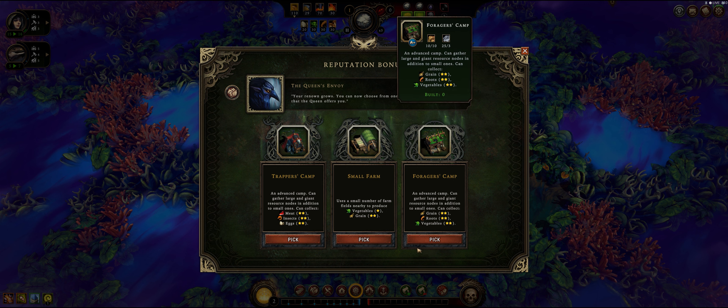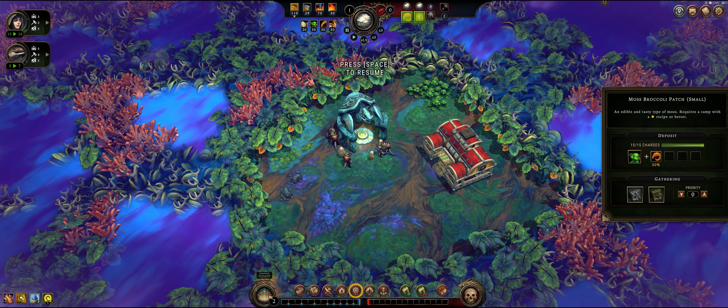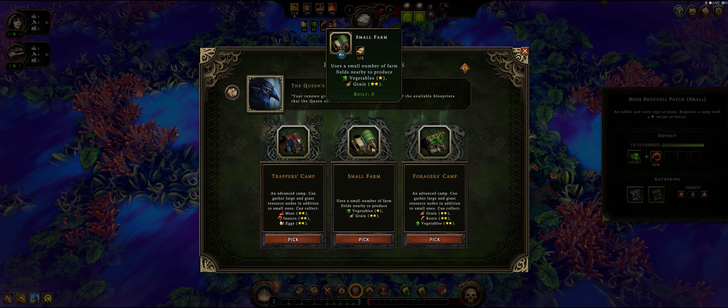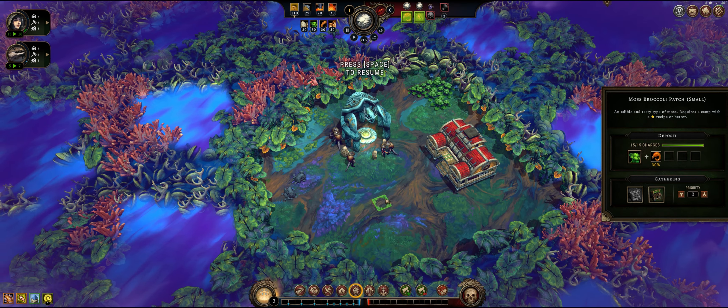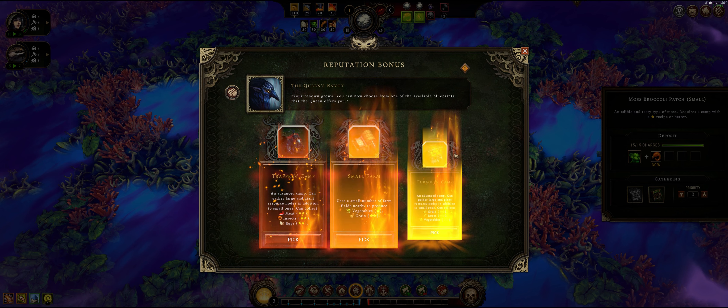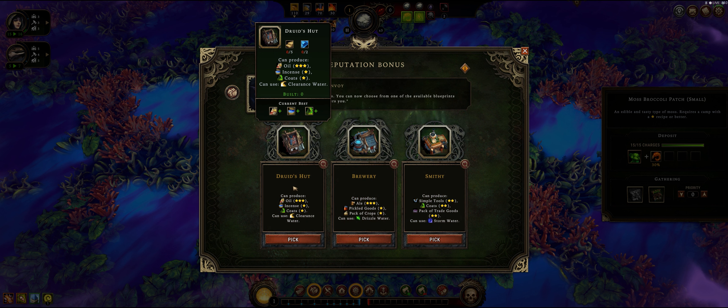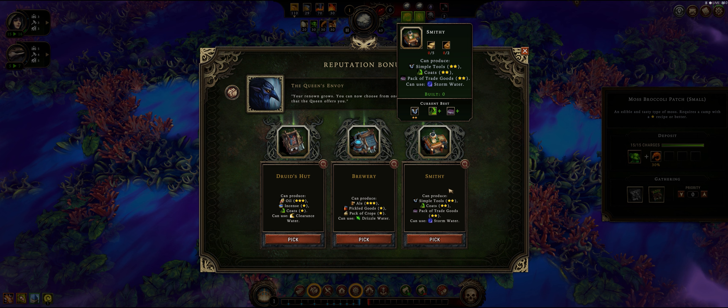You have three options at the beginning when you start the game: a trapper's camp, small farm, and forager's camp. What I noticed is we have a broccoli patch here, so we're not going to do the small farm since it needs fields in order to produce crops and we don't have those yet. We're going to have to explore them by cutting through the trees. So we're going to pick the forager's camp so we can pick up that broccoli. For the last one, you have a druid's hut, a brood, and a smithy.